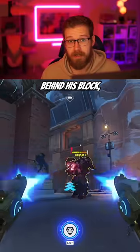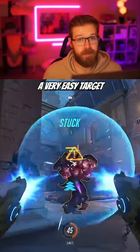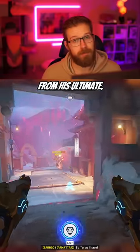With Tracer, use your mobility to get behind his block, as his block can only mitigate damage from the front. Ramattra is also a very easy target to stick with Tracer's pulse bomb. And of course, blinks are a great way of disengaging from his ultimate.